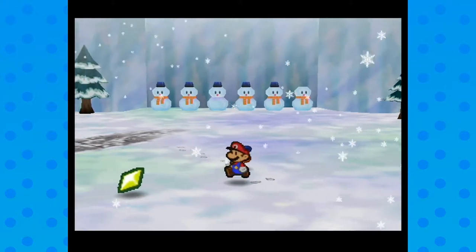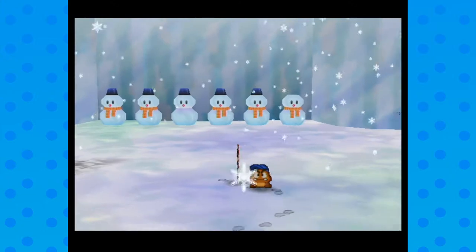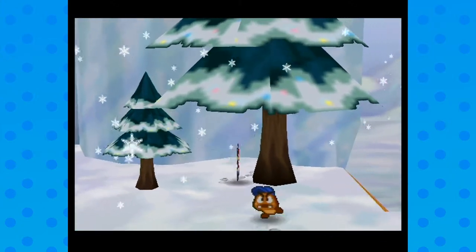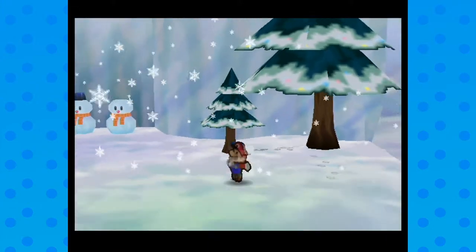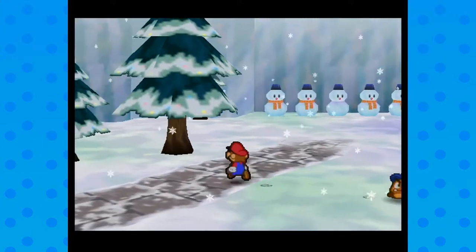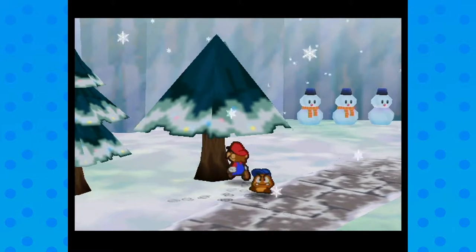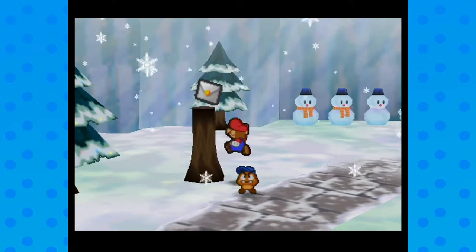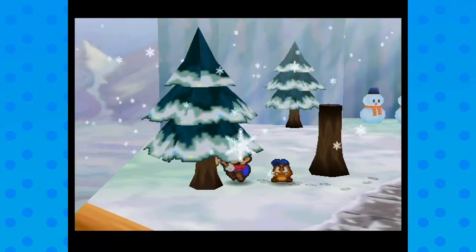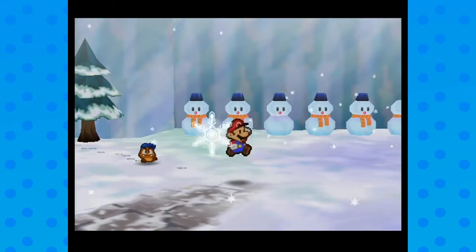I remember the exact spots to grab items. Also, some of these old men are adorable. Let's check if any of these trees have anything on them. Oh my gosh, I totally forgot there was a letter here — good thing I was checking! I got that letter, which means a free star piece from Mayor Penwhiz.